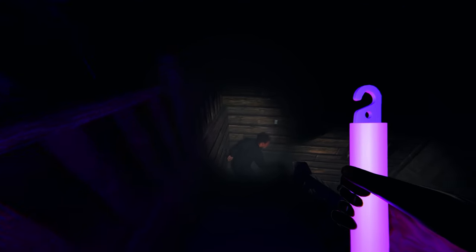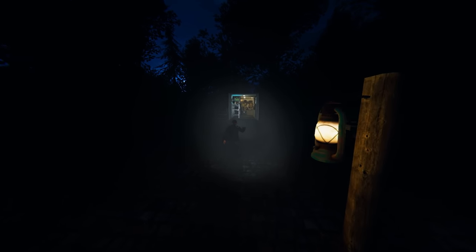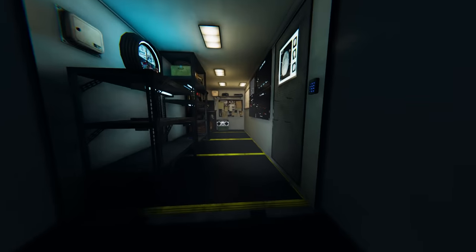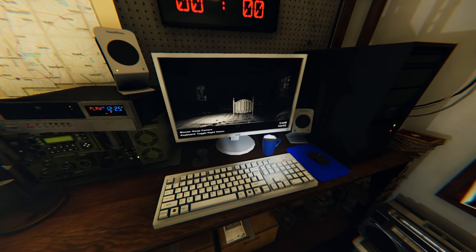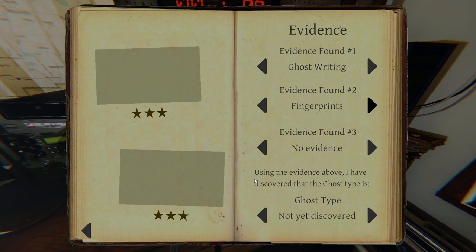Drop my glowstick — on purpose. You got out of there fast! You're a runner. You're damn right. Poltergeist, demon, Myling. The fingerprints work really good with that glowstick. Myling.